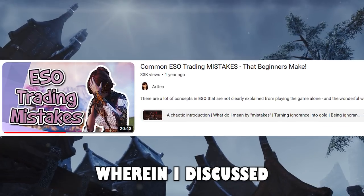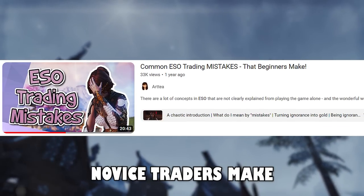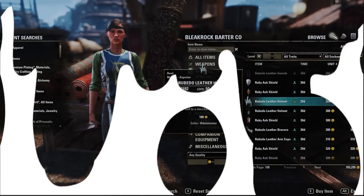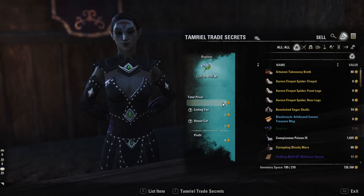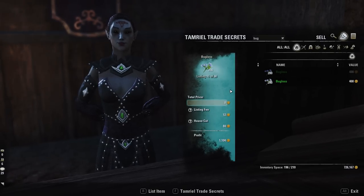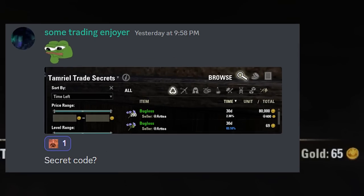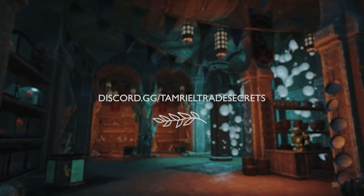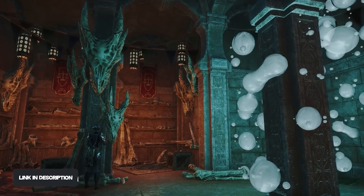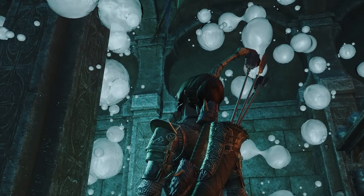A year ago, I made a video wherein I discussed a couple of common ESO trading mistakes that I'd see novice traders make on the regular. Things like listing items on the guild store that have absolutely no value whatsoever, or listing materials only a couple at a time instead of selling stacks of 200 or some other clean and convenient number. The video was aimed at newer players and traders because that's the demographic that is inherently prone to make mistakes as they navigate the trading aspect of Elder Scrolls Online for the first time.